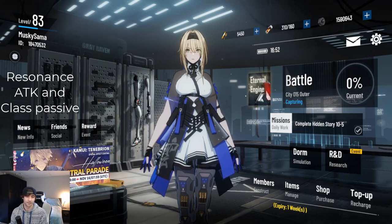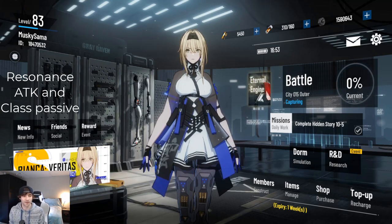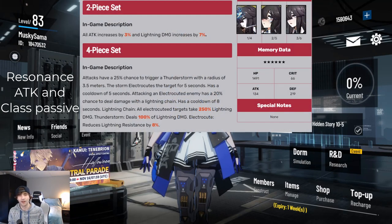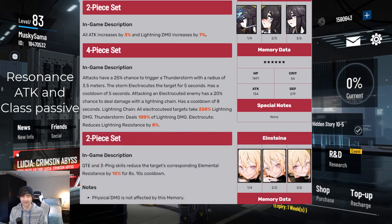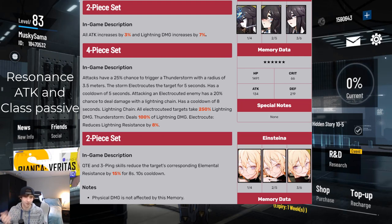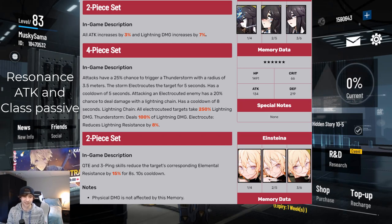If you're running Chrome as a full DPS alongside another DPS like Bianca, I would recommend running the four-piece Heisen set, as that increases his lightning damage output. I still recommend keeping a two-piece Einsteiner set, because when you swap out to your main lightning DPS — Bianca or Donne — popping his QTE reduces elemental resistance even more from the enemies on the field. Those are the memory sets I recommend.